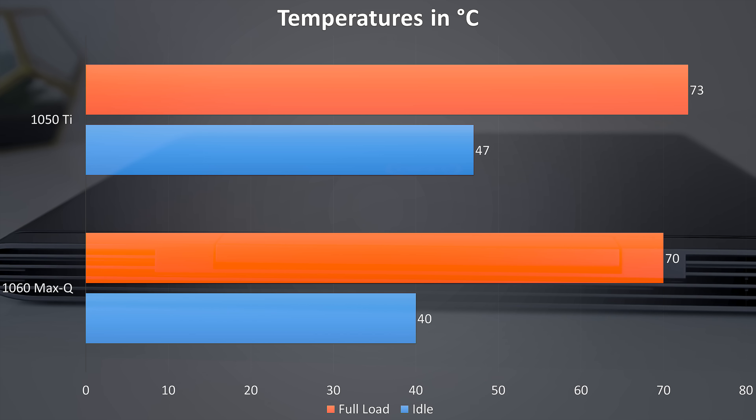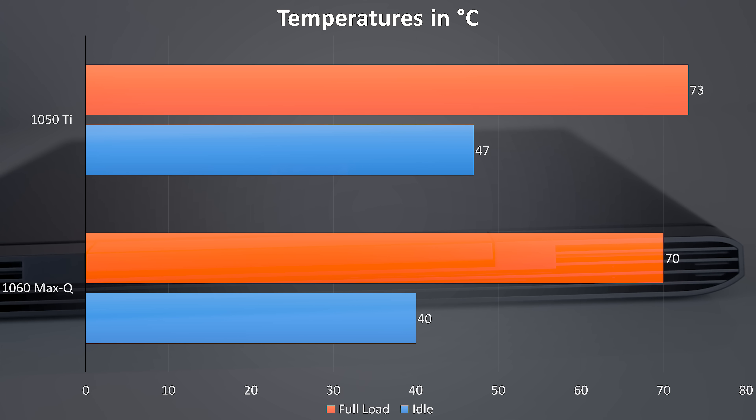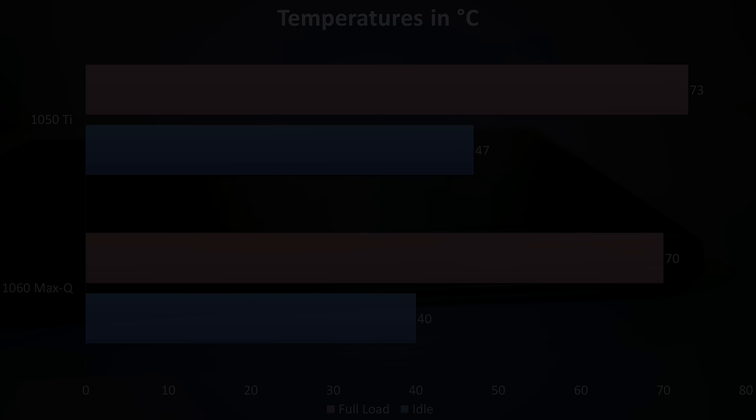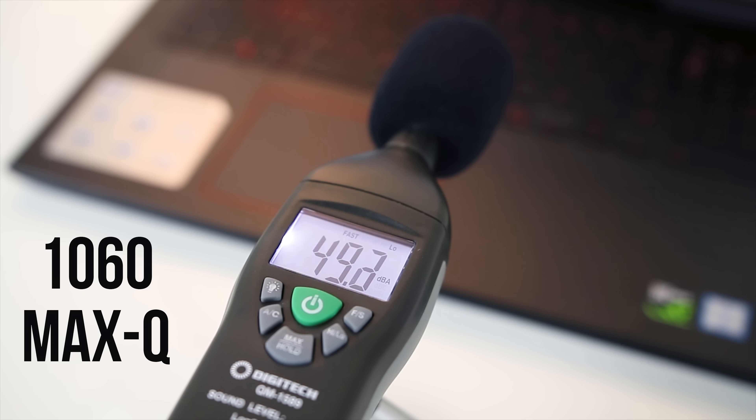We can see that the Max-Q 1060 actually ran a little cooler than the 1050 Ti, which was quite interesting considering the 30% performance increase. In terms of sound under full load, the 1050 Ti laptop was 51 decibels while the Max-Q 1060 was slightly quieter at 49 decibels, so it is doing what it's meant to.